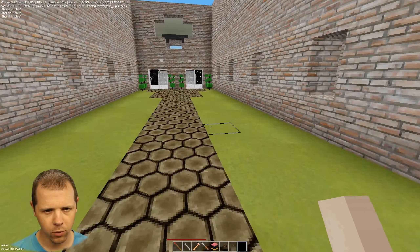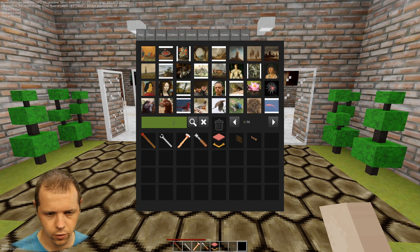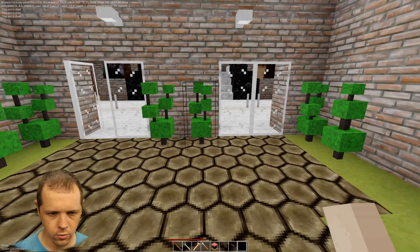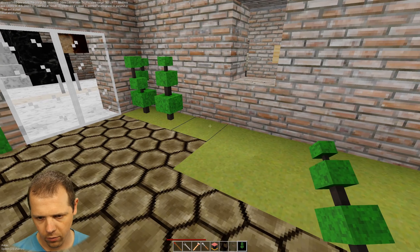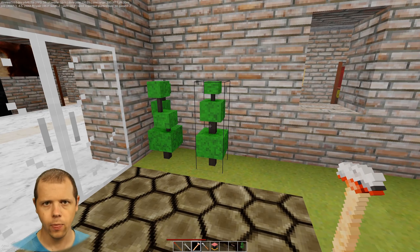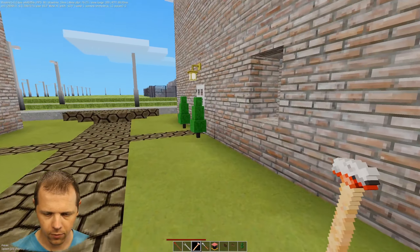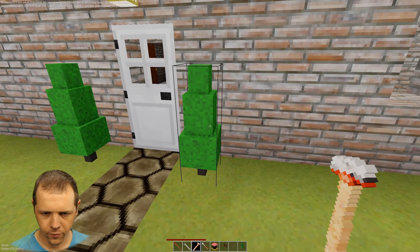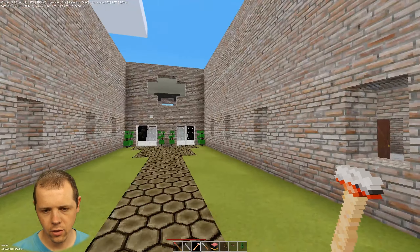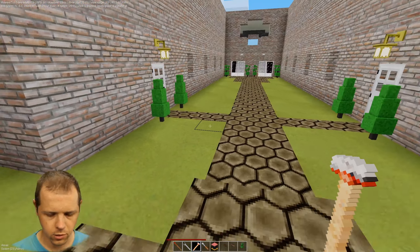We have the addition of some new topiaries — or topiary bushes, as they're called when you search for them. There are a few styles: one that's like three little bush things on a trunk, one that's fancier with a couple of trunks and bush things, and one that looks more like a small evergreen or arborvitae. I created these specifically for this area because I needed something to break up the monotony.